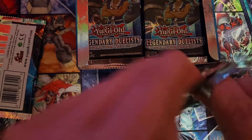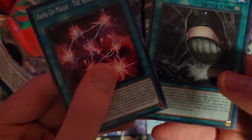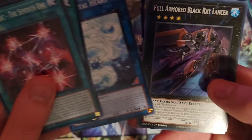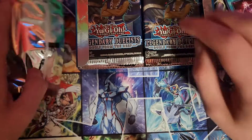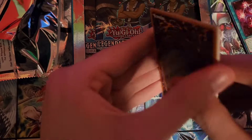The next pack is going to have Rankin Magic the Seventh, Sea Stealth 2, Marincess Crystal Heart, Black Ray Lancer, and Cyber Shark. Alright, not bad. Still haven't gotten a rare card yet, or at least a super rare or anything like that. Hopefully I can get some good stuff though.